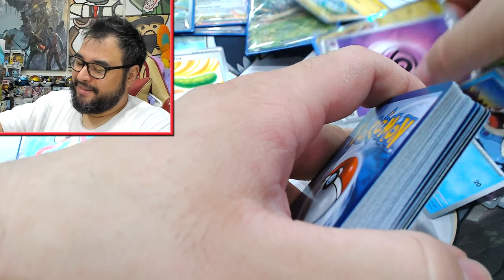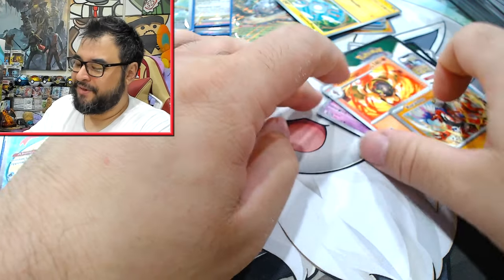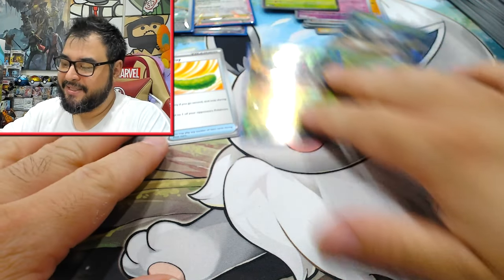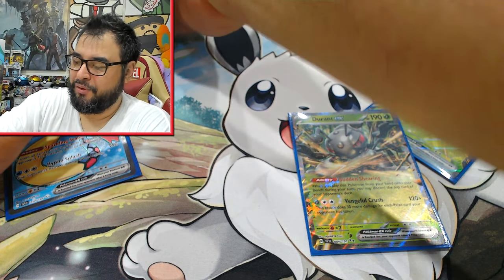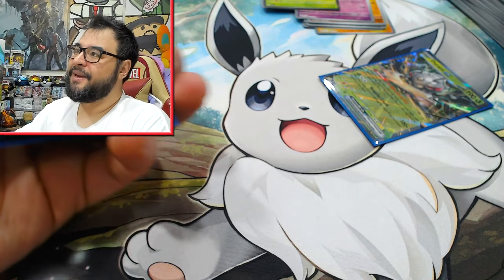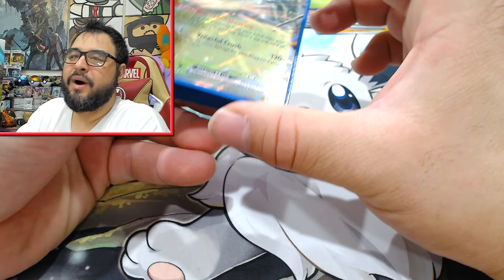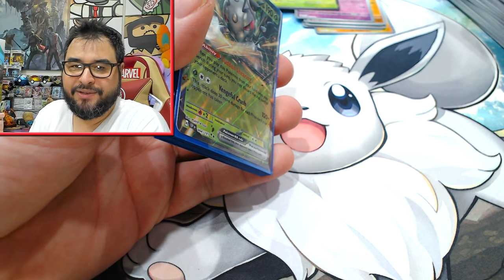If you want near-guaranteed spread hits, buy your booster boxes, especially with main sets like this one. Holiday sets change things a little because there are no booster boxes, but lately they've made holiday sets seated so it's easier to know what you're getting. For main set stuff you want to stick to booster boxes so you know you're going to get a set number of each rarity. On average now it's like you get three SARs in a box and possibly one box will have two SARs or secret rare SARs.